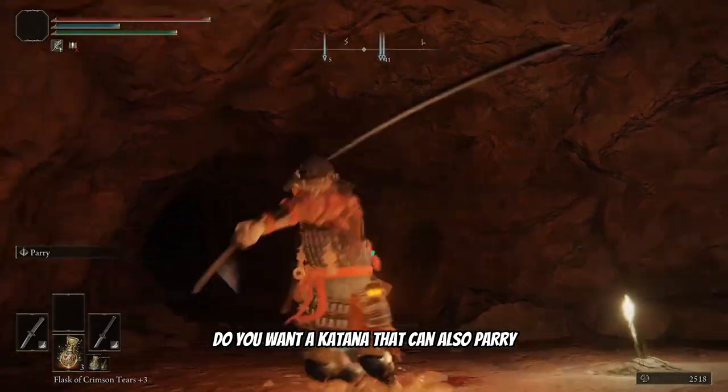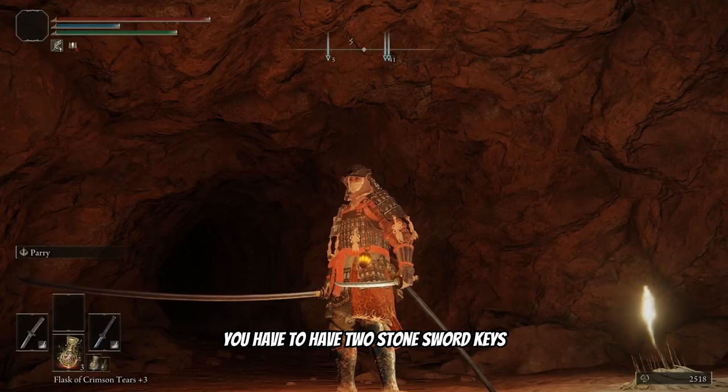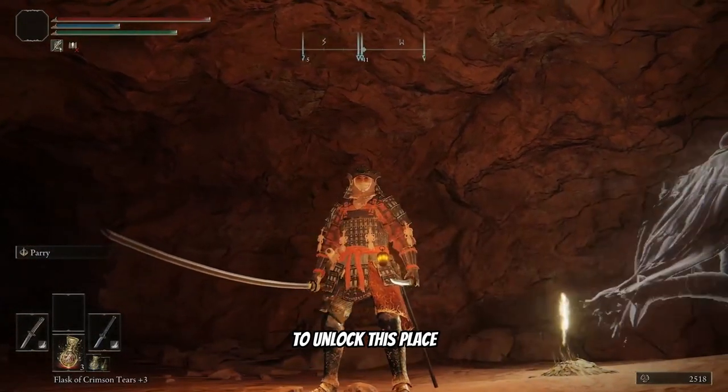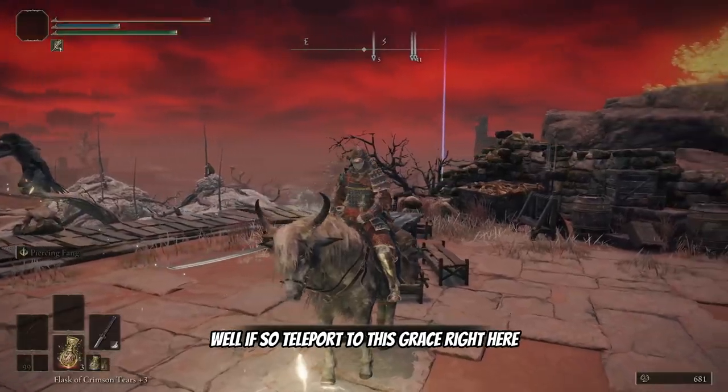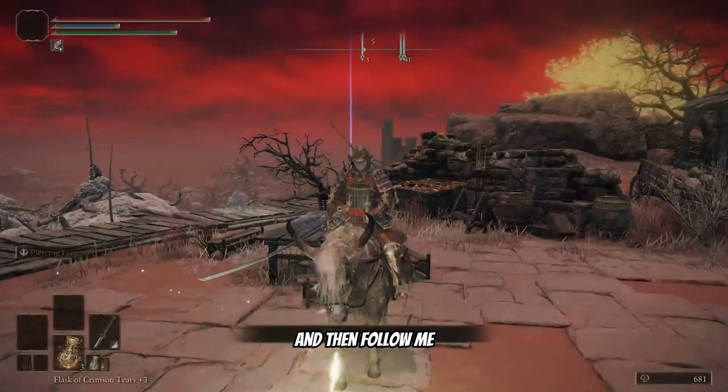If you want a katana that can also parry and be used as a katana, you have to have two stone sword keys to unlock this place. Teleport to this grace right here and then follow me.